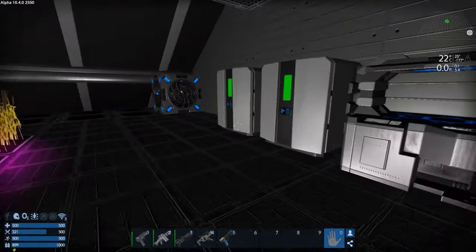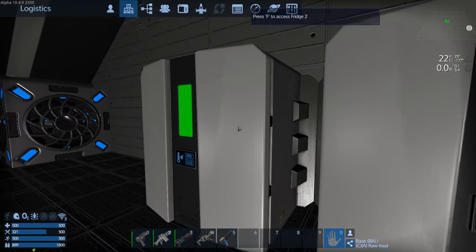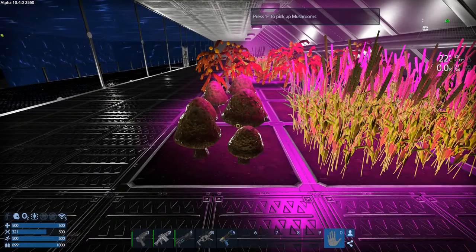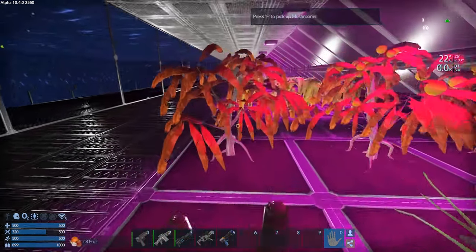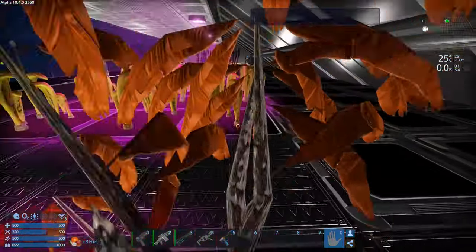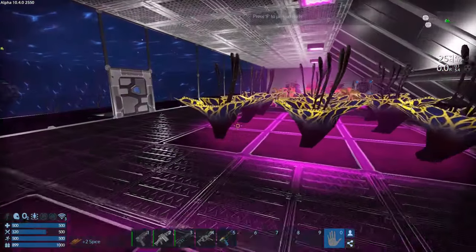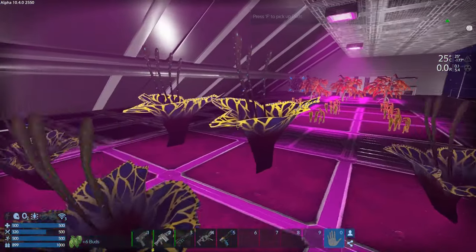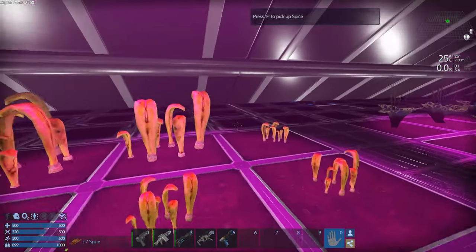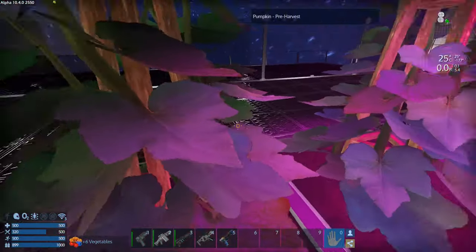We've got a full garden going now, so that's great. Let's pick that really quick while we're here. We're already connected - I think I last time I picked it. So we'll just pick our garden really quick. Since I'm connected to the fridge, it automatically all goes into the fridge, which is great.